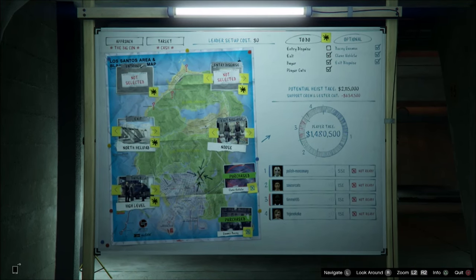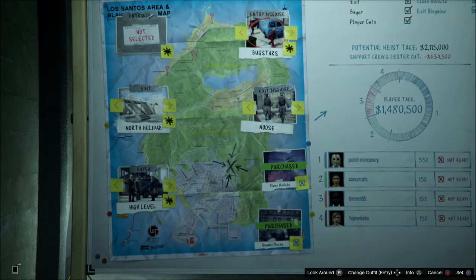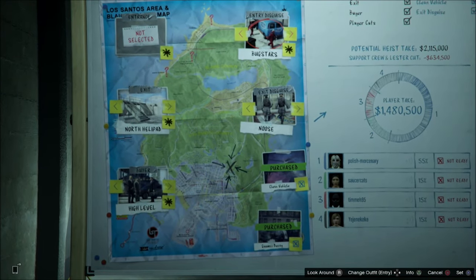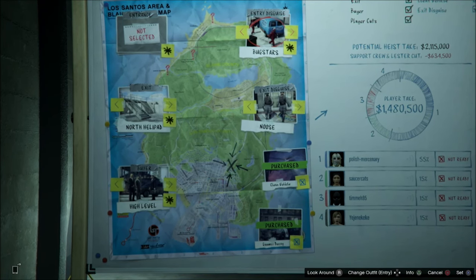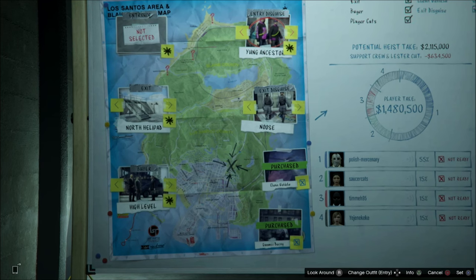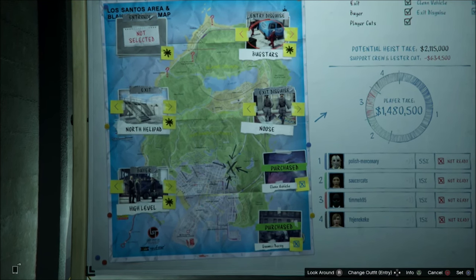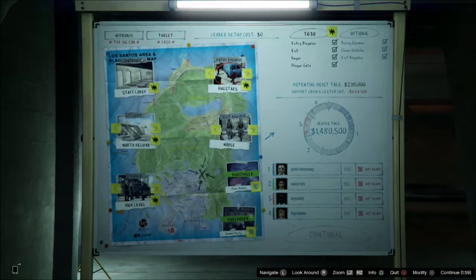If you choose to do the Group A entrance disguise, you don't have to worry about the first set of enemies, as you will be taken right to the vault. However, you will have to deal with the second set of enemies in the vault. This guide will be showing you the Bugsters approach, which shows how to deal with both sets of enemies. It's actually not that complicated to deal with the first set.